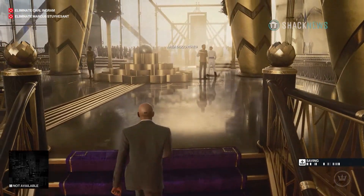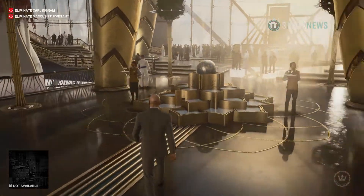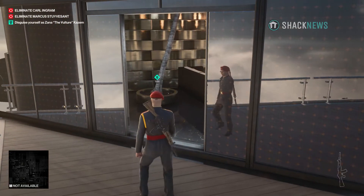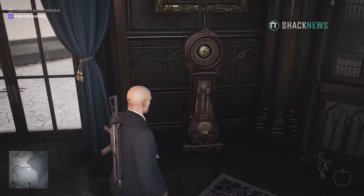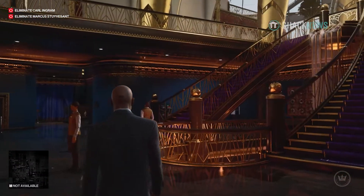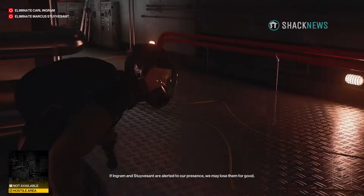Visually, Hitman 3 and all its destinations look amazing. My copy was for PC, and I was able to crank every graphical setting and maintain more than 100 frames per second with a 2K resolution. I was also able to take advantage of gorgeous graphics thanks to the PC version having Nvidia Ansel support, allowing players to take in-game HUD-less screenshots without a built-in photo mode. Hitman 3 also features several graphical enhancements including ray tracing and improved lighting, which was especially easy to spot under the neon lights of the Chongqing destination.